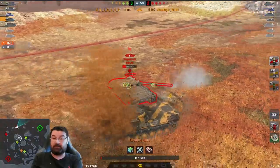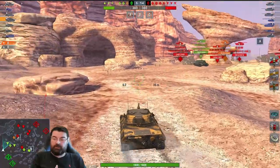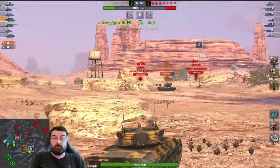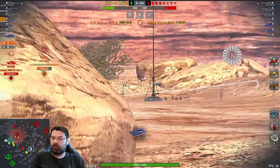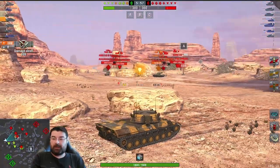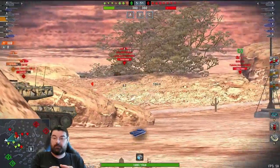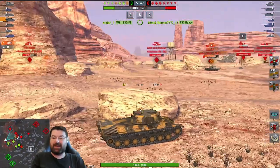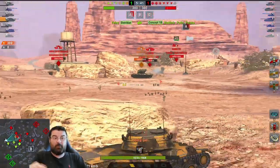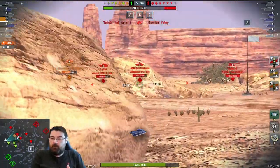I'm just wondering — have they done something to this Leo? It just doesn't feel like the same tank. Unfortunately we die here because of the E100 behind. Of course this could be me playing like a potato, but I'm going to places I'd usually take the Leo and I'm still struggling to get those shots to land. I'm also struggling to spot, and that shouldn't be the case with the Leo. I missed the T57 completely. Normally that would land, I'm absolutely certain.